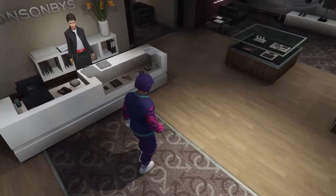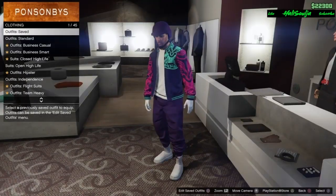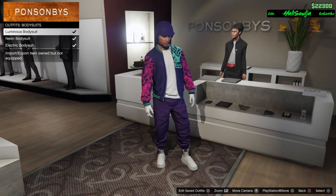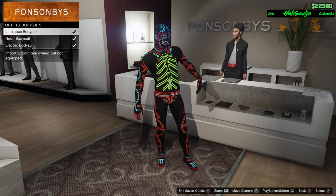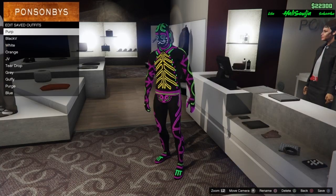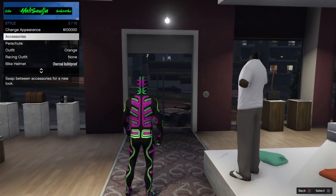After you have all this on, save it as an outfit. Once you have it saved, go to the desk and go to outfits and then go to bodysuits. Buy a bodysuit - for this outfit I use this one just because it has a little bit of purple on it. Save that as a separate outfit. Once you have that saved, put back on your purple outfit.